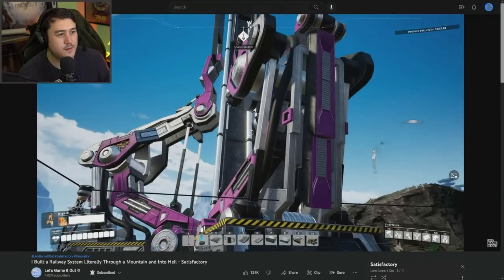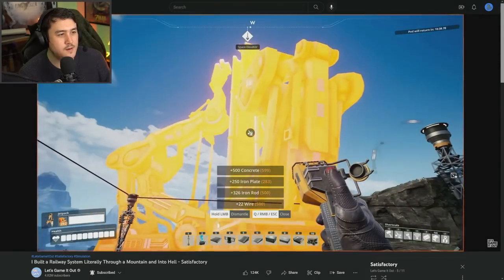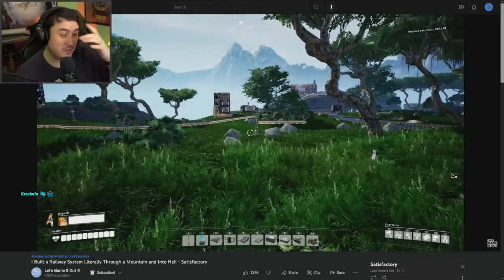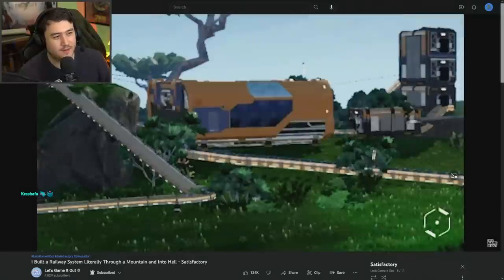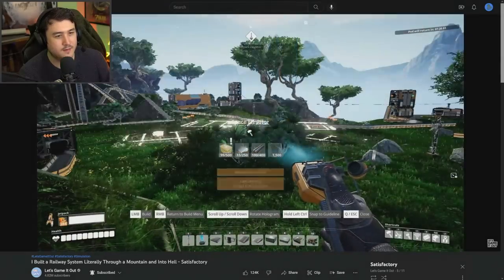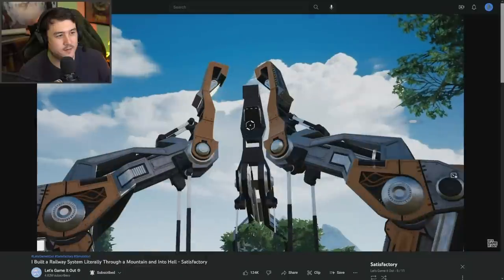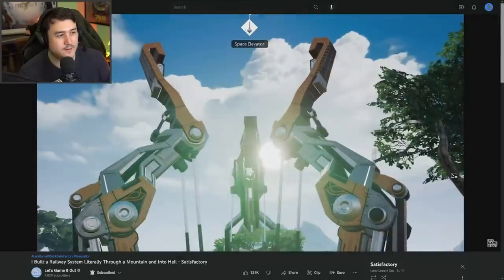All the materials needed to unlock stuff aren't even close to this thing, so let's just dismantle it and take it with us. If you go right over this ridge, you can see the machine making computers and the big machine making heavy modular frames. Space elevator, why are you so big? There we go — slam that bad boy down. Watch as it slowly gets rebuilt. It looks like a bunch of robot legs just doing a thing.